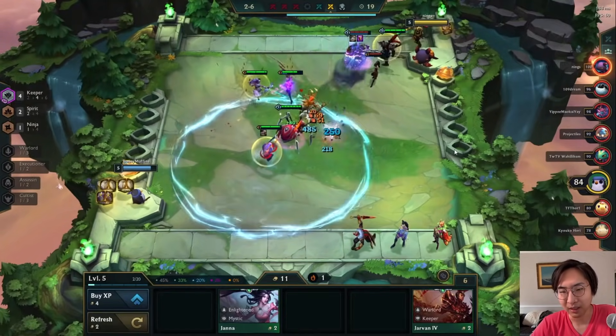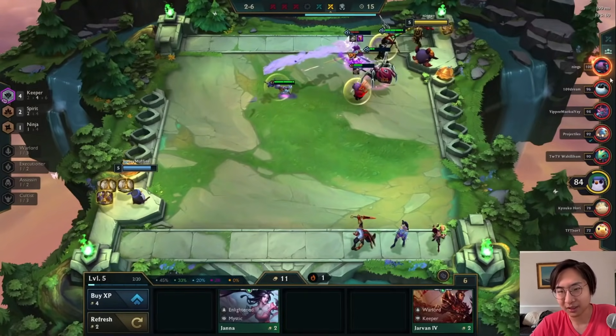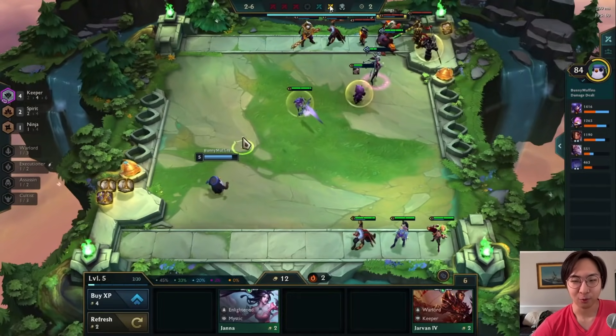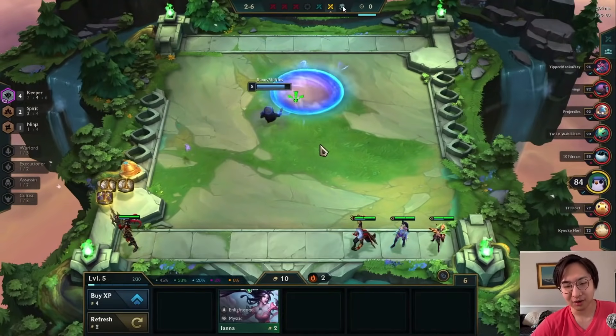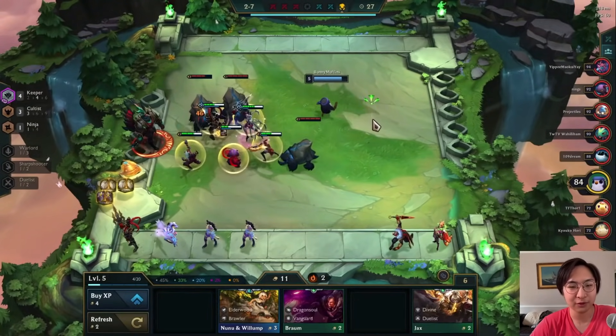We get a nice ult there and then clean up the front line. Jarvan takes care of the back line, Cannon takes care of the front line, and we end our loss streak. We had a three-loss streak then went win-two into the neutral round — not so bad.